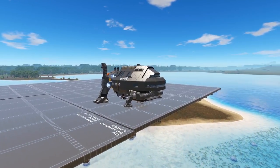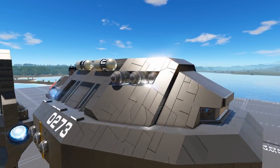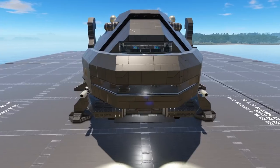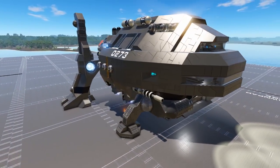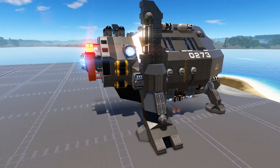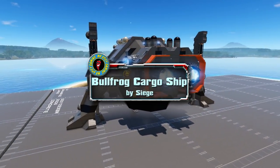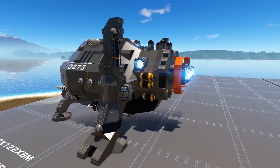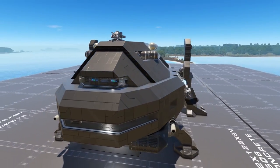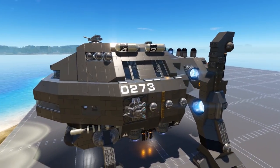Welcome everyone to today's Empyrean Workshop Showcase. Join me as we leap into the Bullfrog Cargo Ship. Today's design is aptly named the Bullfrog Cargo Ship and it is an Unlock Level 20 size class 3 capital vessel coming to us from Creator Siege. The Bullfrog is a freighter ship named because of its resemblance to a bullfrog, and it's already doing pretty well on the workshop, catching my attention because of its unique design.